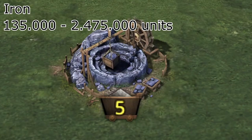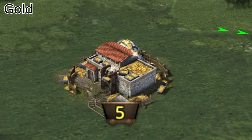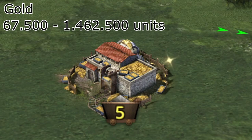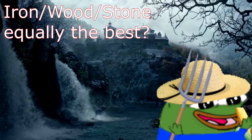Iron nodes earn you between 64,800 and 1,188,000 points per node, just as wood and stone nodes do. Gold nodes contain between 67,500 and 1,462,500 units, and you earn between 44,660 and 965,250 points for emptying them. Looking at the point value, we can conclude that it is best to farm either nodes containing iron, wood, or stone, while gold nodes or grain nodes aren't as good — right?